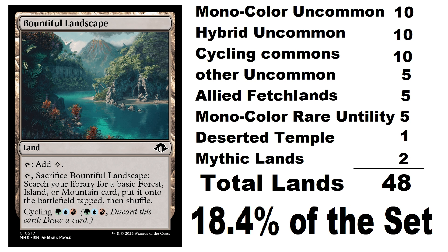If 20 uncommon lands isn't enough, there's more: a cycle of 10 common lands that help you fix your mana built around the 10 three-color combinations, 5 more uncommon lands, the 5 allied fetchlands at rare that were also recently available in Khans of Tarkir, a 5-card mono-color rare utility land cycle, the Deserted Temple at rare, and 2 mythic lands — totaling 48 different named lands within this set, meaning almost 20% of the set is land.